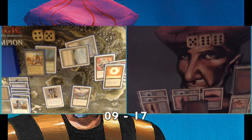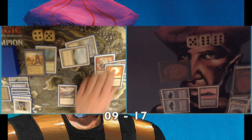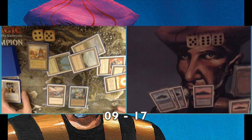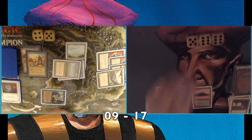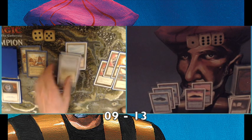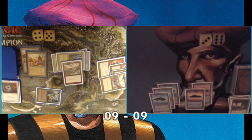Balance hits, and it's brutal. He has his Tome left, plus an Ernham Djinn — a 4/5 powerhouse. That's a big problem for me. I'm using my Tome trying to find something to deal with the Ernham Djinn, but he also has his card draw engine going and draws extra cards. He attacks me for four. I'm on nine life and things look very difficult.